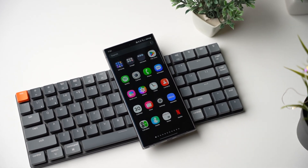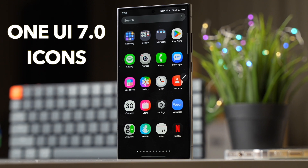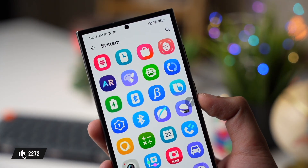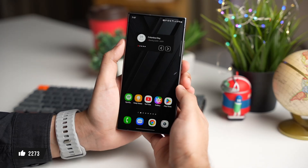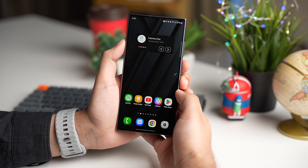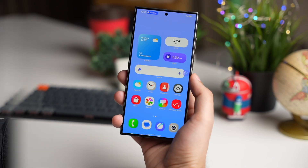In this video, let's check out how to get One UI 7 icons on your existing Galaxy S24, S23, and S22 running on One UI 6. You can see that these are the brand new icons with One UI 7 and they are showing up even on my lock screen. You don't have to install any third-party launcher in order to use these icons — you can simply use them with Samsung's stock launcher.